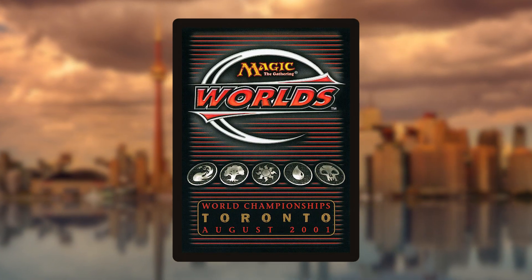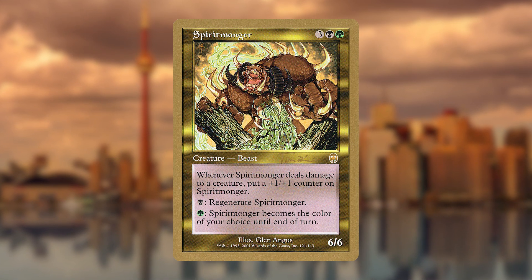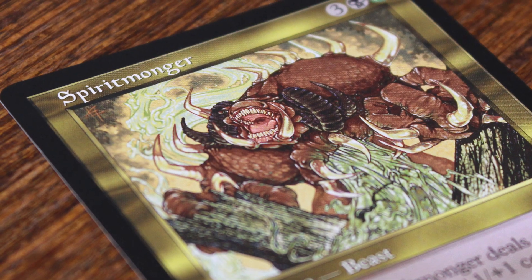In fact, a Darkfires deck made top 8 at Worlds in 2001 and became part of the World Championships deck that featured cards in gold border. Although it had success in Standard, Spiritmonger was mostly known as a central piece in an extended deck called The Rock.